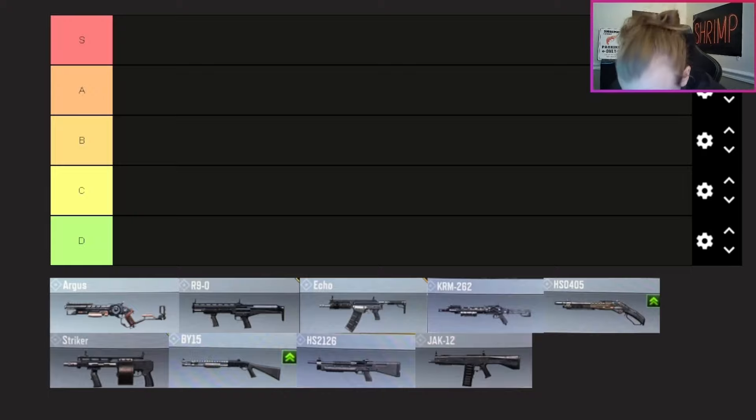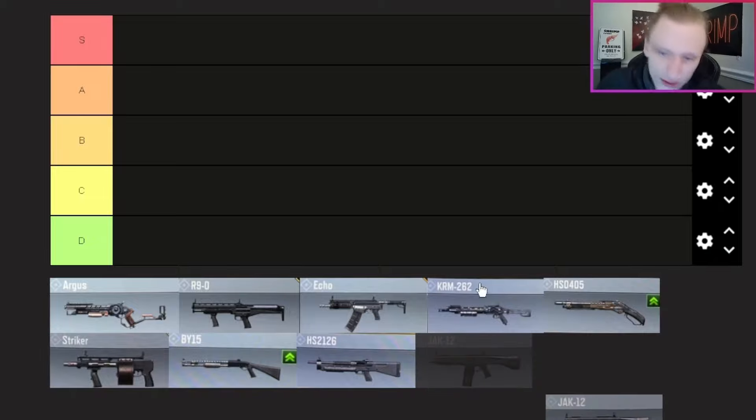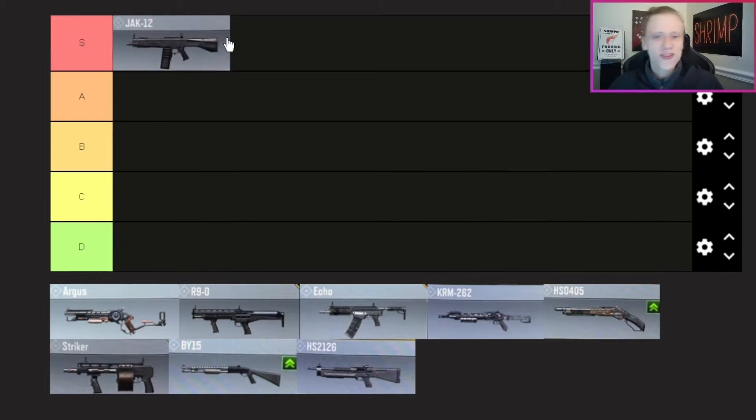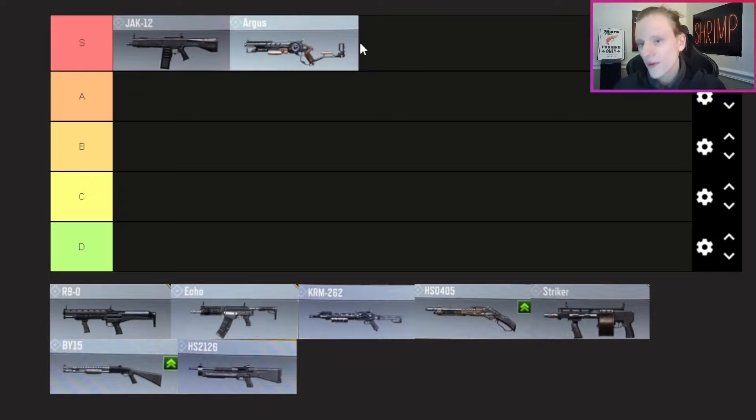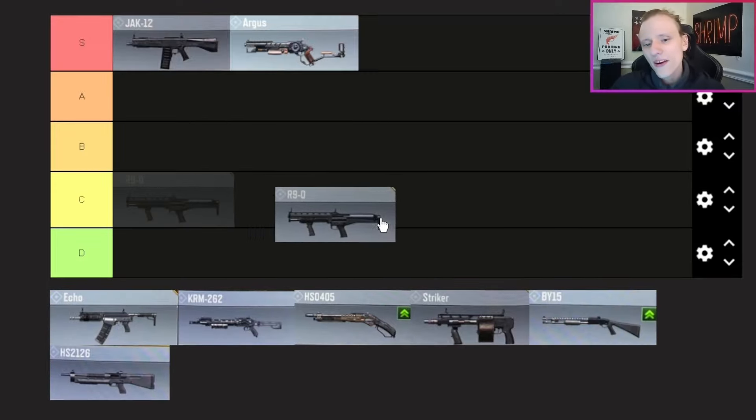Moving on to shotguns — and if you watch my channel you know exactly where this is going — the JAK-12 is S tier. I love the AA-12 / JAK-12 in any game it's in, including COD Mobile, and the more recent FPS games I've been playing. The Argus — also S tier, and this might surprise some people. I was familiar with it from Black Ops 3 but here in COD Mobile it is a sniper shotgun, it really is. You can get kills from surprisingly far away — it will absolutely surprise you.